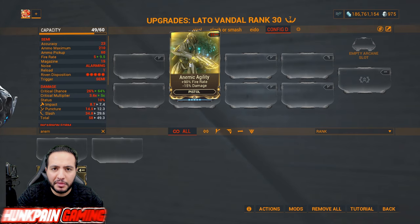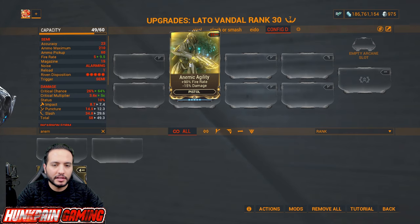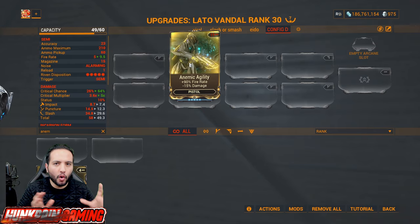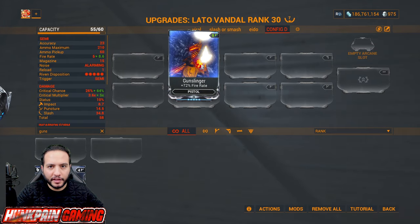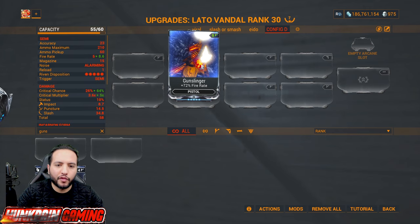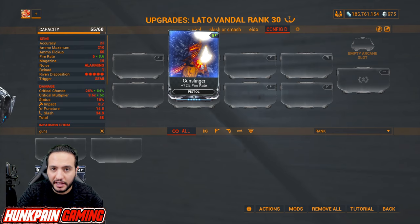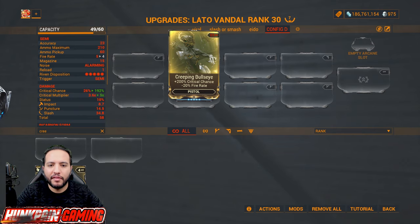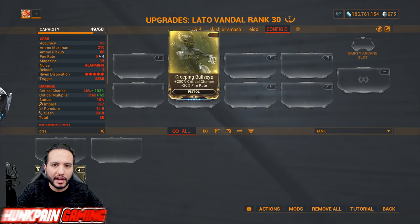Anemic Agility increases fire rate at the cost of 15 percent damage — not a huge loss but many weapons benefit from it. If you don't like that, Gunslinger gives 72 percent fire rate without any downside. Creeping Bullseye: 100 percent must-have to increase critical chance with negative fire rate — you can increase fire rate with different mods and balance out your weapon.